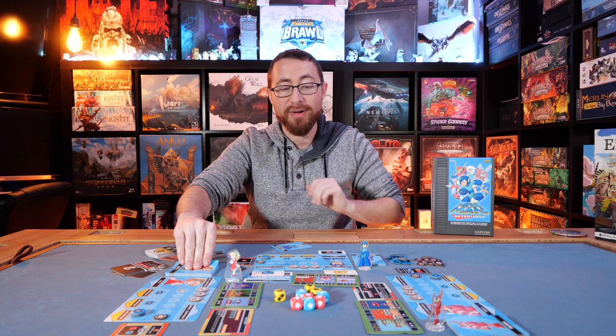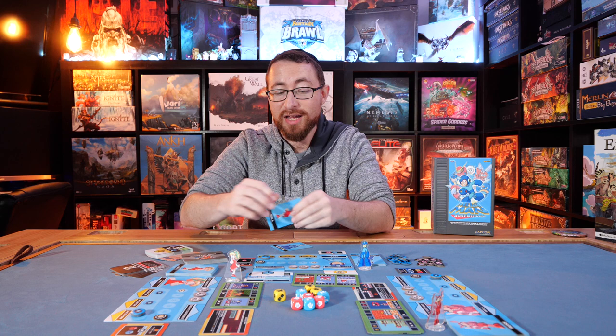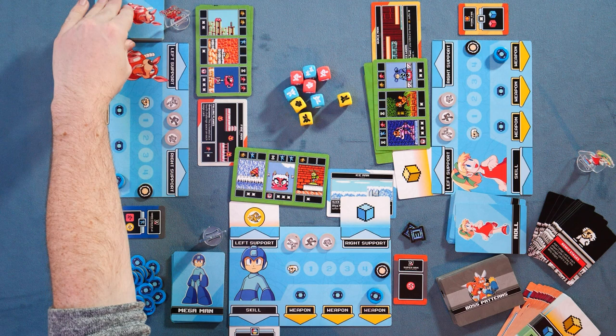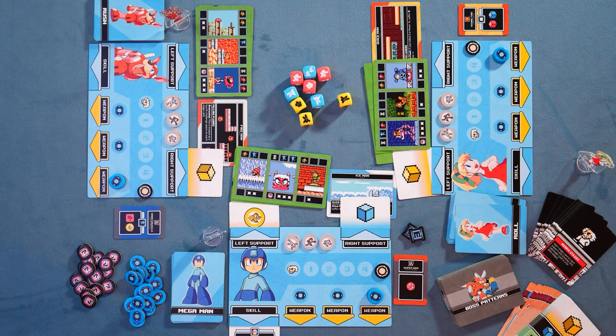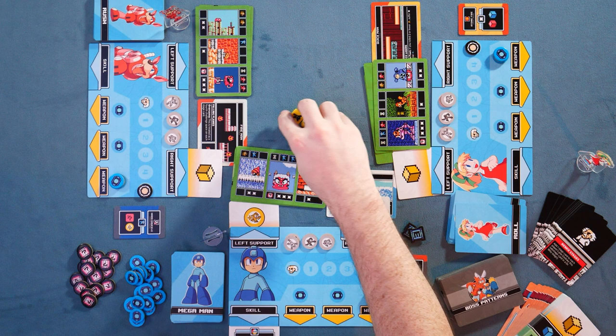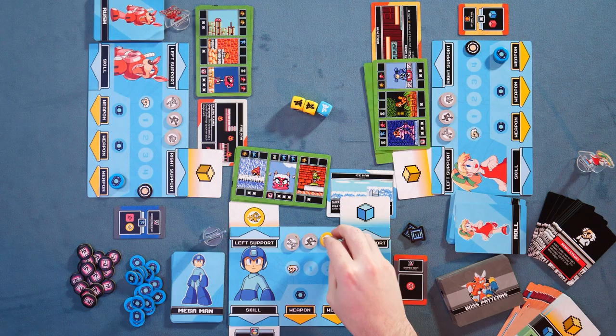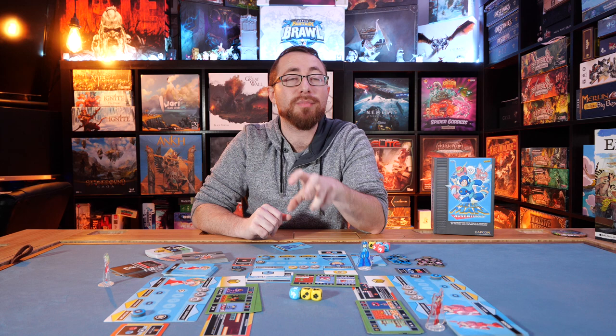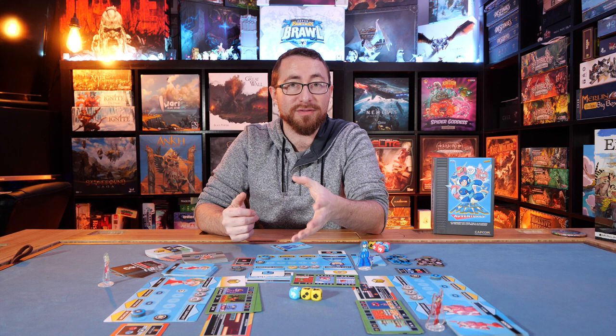I'm going to go through Mega Man's turn so you can see how that plays out. Let's put this as my left support because I'll benefit from that. We'll draw a card and utilize that yellow. Here's what we have: a yellow die from the left support, a yellow die from the right support, a blue die, and a symbol that allows me to flip this token, which sort of acts like a die. Each color die is primarily associated with one symbol type — jumping, shooting, or running — but it's not exclusive to that type. I'll go ahead and roll my three dice.